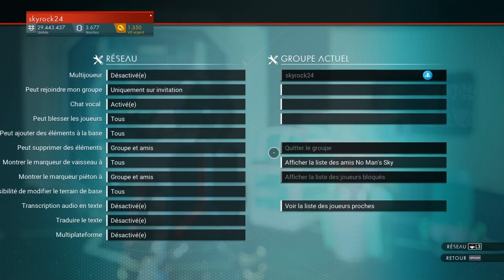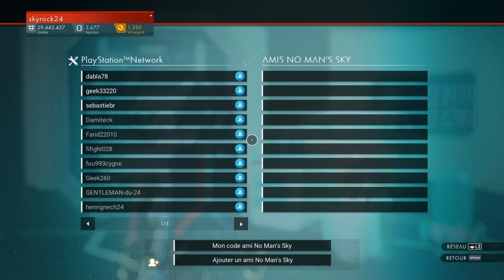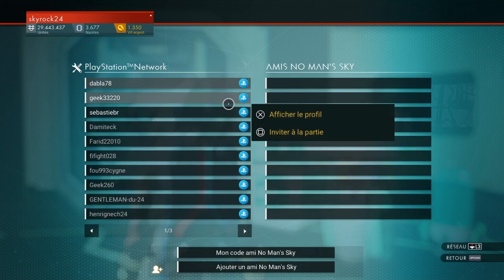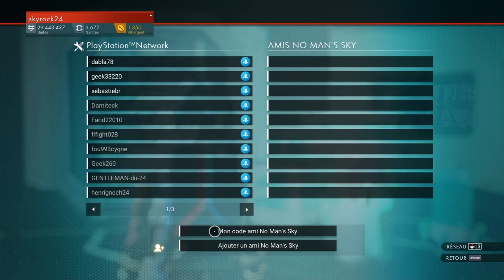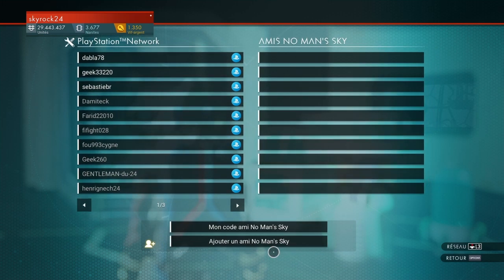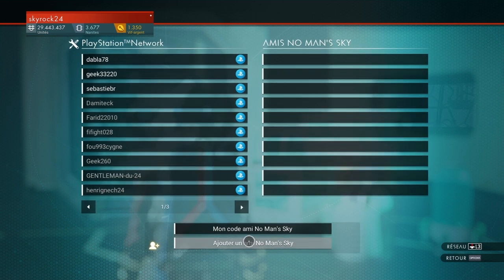Si tu n'as pas de bugs et que tu laisses ça activé, tu peux ajouter des amis No Man's Sky. C'est très simple. Tu peux voir que là mes amis sont PlayStation, mais si tu veux ajouter un joueur PC, tu vas ici et tu fais « ajouter un joueur PC » — ton pote devra te donner son code.